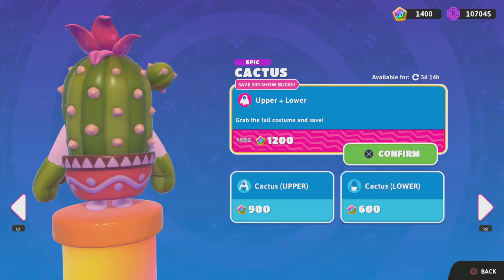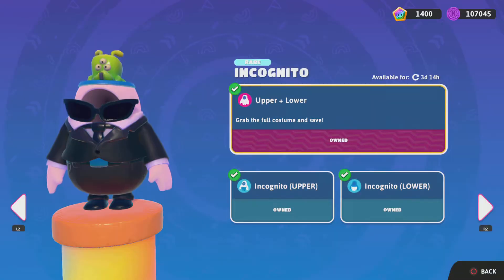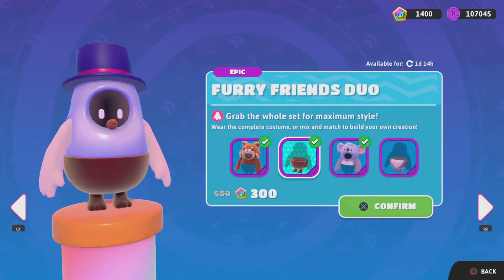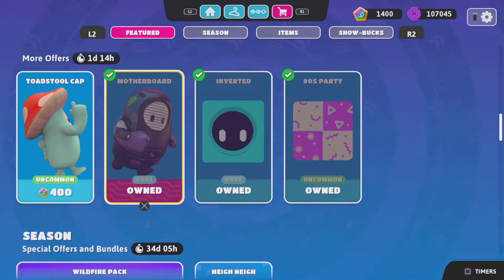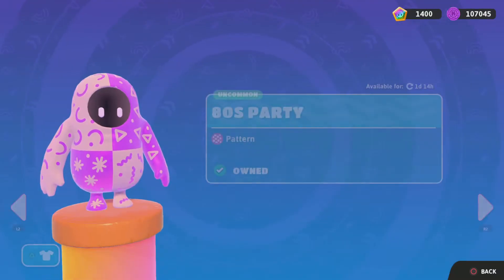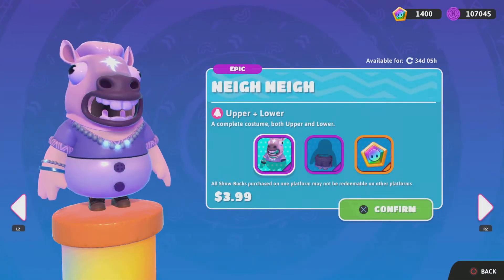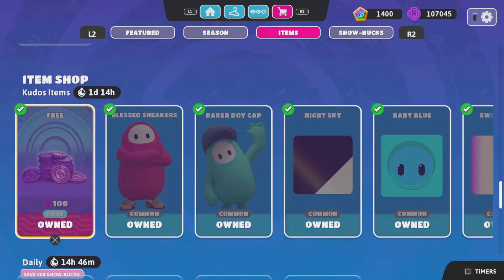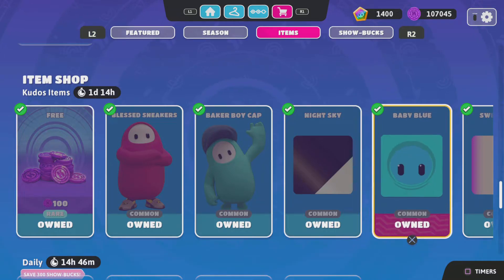They even brought back the Cactus — not the original one, but they brought it back. Incognito is back, Racing Cars is back, Furry Friends is still here, Cold Cap is still here, Motherboard is still here, Inverted is still here, 80s Party, and the Wildfire Pack is still here.